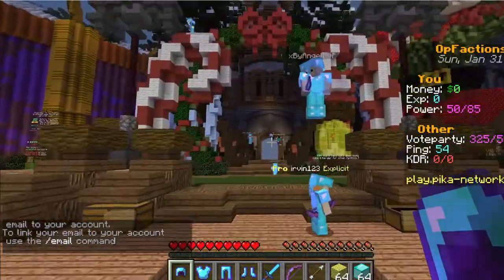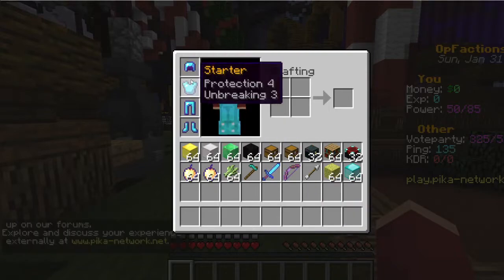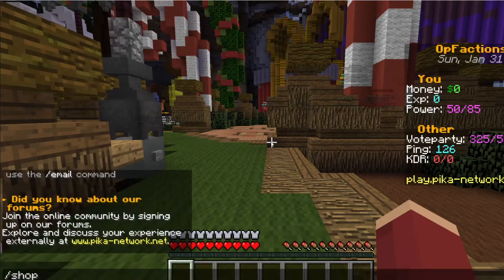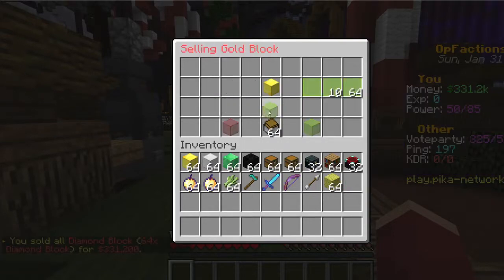When you join the server you'll be given a starter kit. It's pretty bad gear but it's starter gear, so you'll want to use it. It's just Protection 4 and you'll be breaking through it. You're going to want to sell all these blocks to make a little bit of money, so do slash shop, then go to Minerals — the diamond icon — then right-click the blocks and sell all.